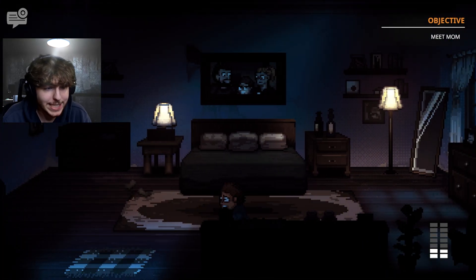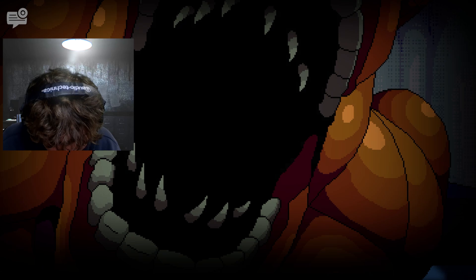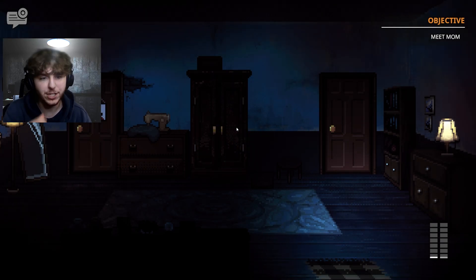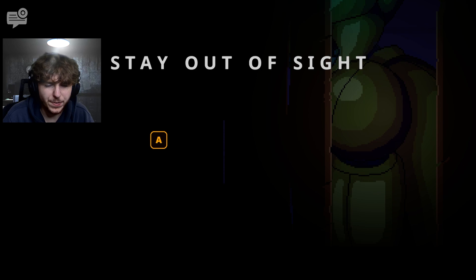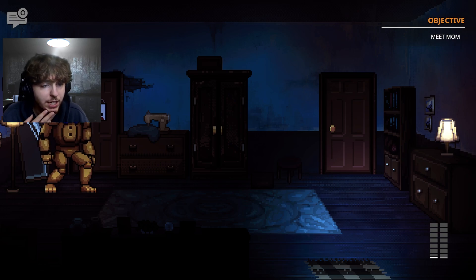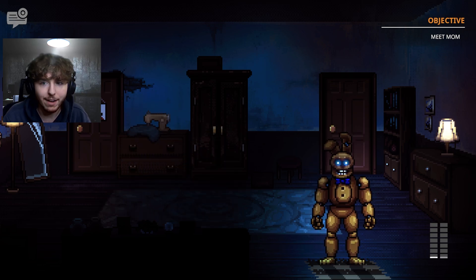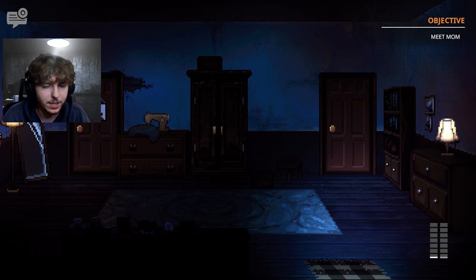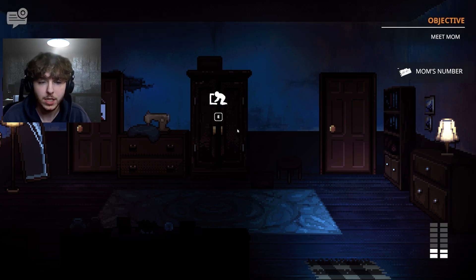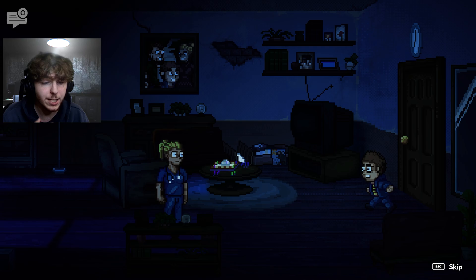Panic — the creature is hunting us. We can't find a hiding spot in time and get caught. We retry. This time we hide successfully and use the quick time events to match where the creature is coming from. The host notes you have to be very smart about that mechanic. The creature moves away. We run down to meet mom at the entrance.